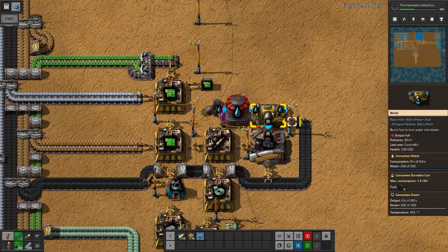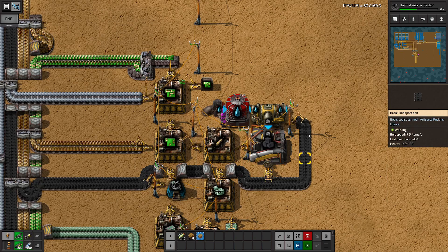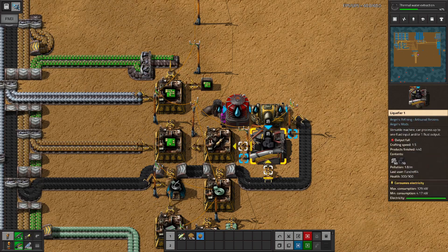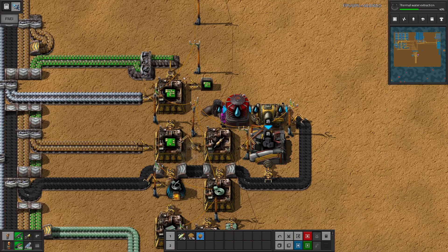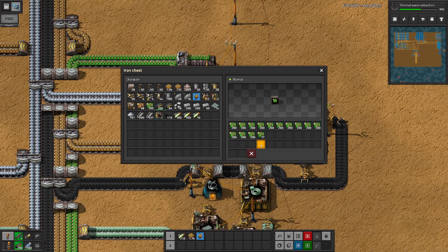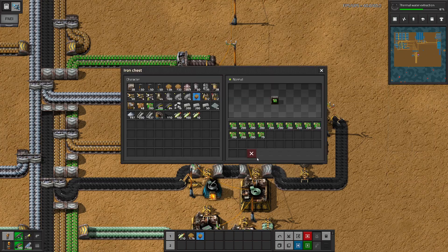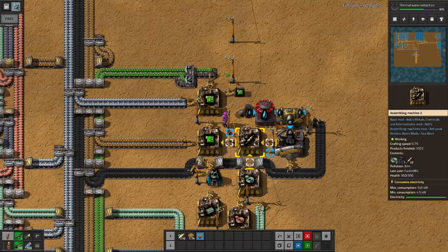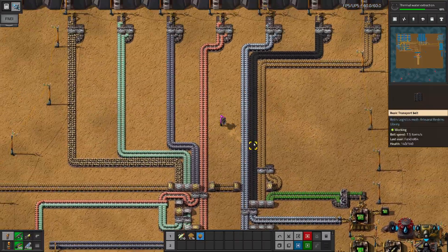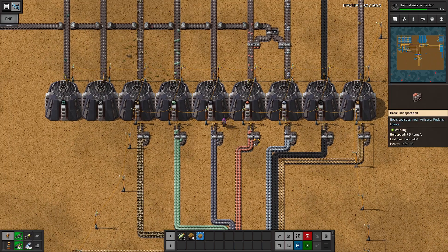We're going into a boiler because we need steam to make carbon from our charcoal. I've already got charcoal here, so we feed the boiler with it and make the carbon, and so on — making the resistor, blah blah blah. I've got a chest here so I can grab green circuits without having to steal them all off the bus.